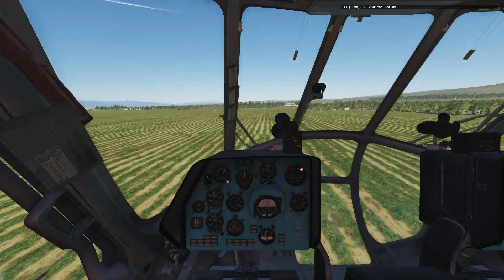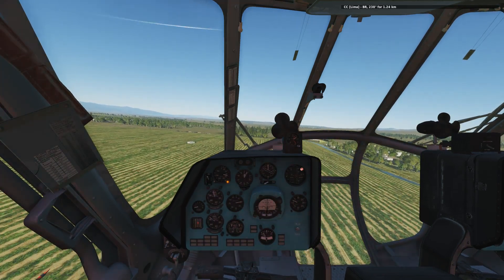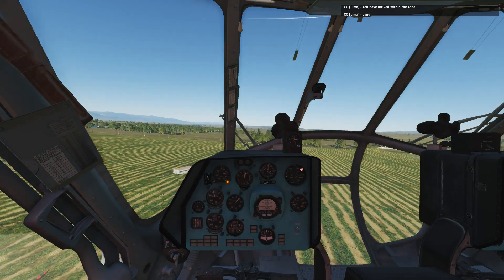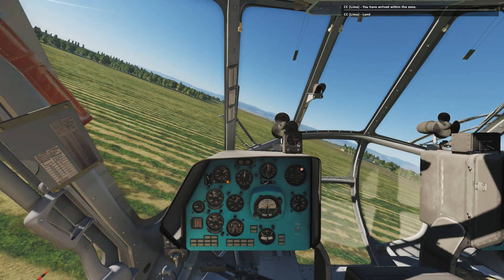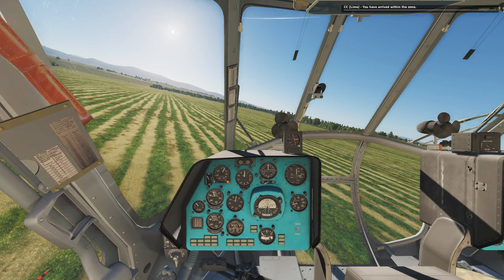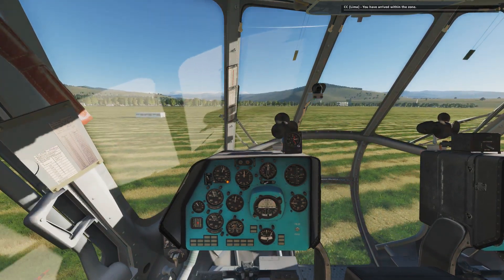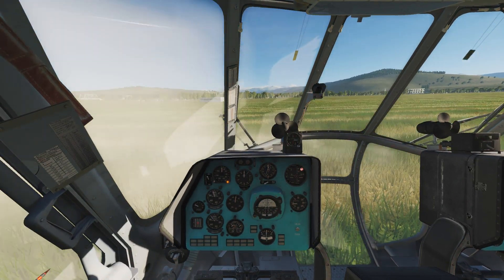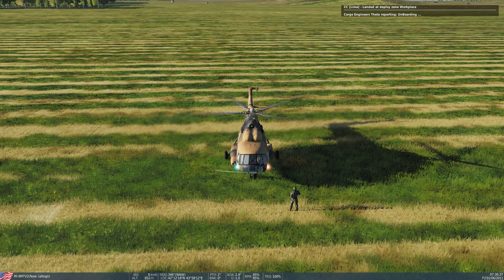You can switch this off — there are many ways of using this functionality. For those pilots who don't like it and want to use beacons, we're working on facilities to get that implemented a bit better. For the moment we'll just stick with what we have here; this is already quite complicated what we made. I've arrived at the deploy zone and I can land my helicopter — I'm still within the zone and I can land it safely. Now I'm going to use F2 again, onboard cargo, engineers theta, and you can see the engineers being offboarded one by one, as you would have in real life.